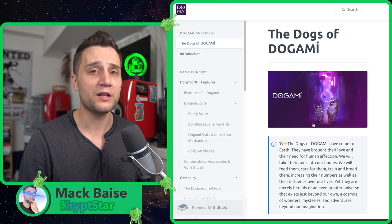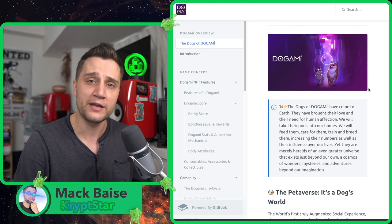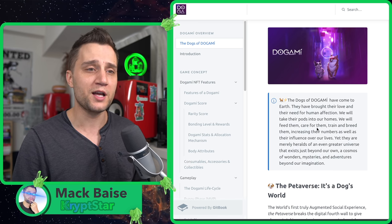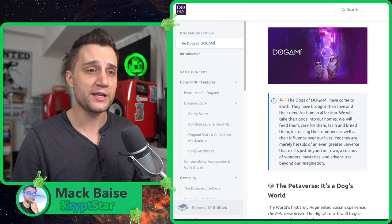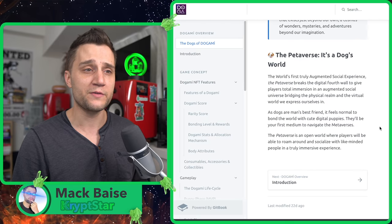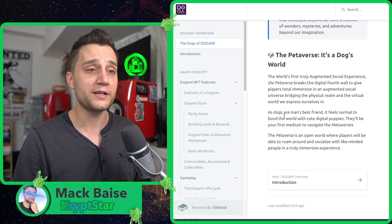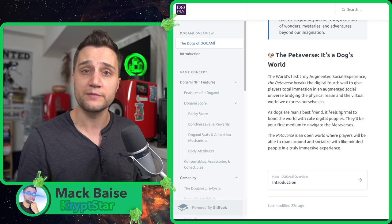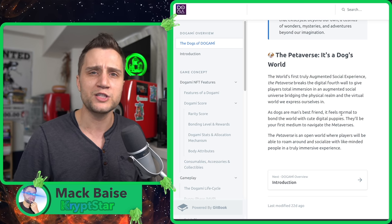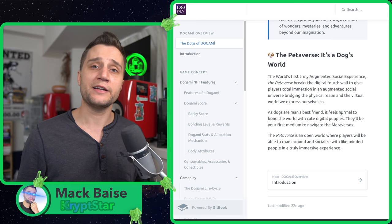Let's jump into the Dogami white paper. First I want to touch on some background information for anybody who hasn't looked into it much. The dogs of Dogami have come to earth — they brought their love and need humans for affection. We will take their paws into our homes, feed them, care for them, train them, and breed them. It seems a lot like a Tamagotchi game on the blockchain. They're planning an AR release so you can feed your dog with AR — a very evolved version of Tamagotchi with breeding and more longevity.